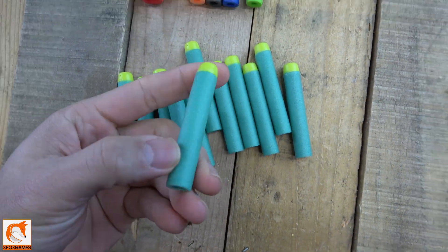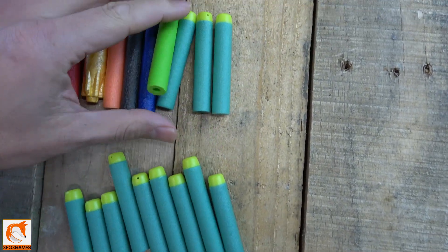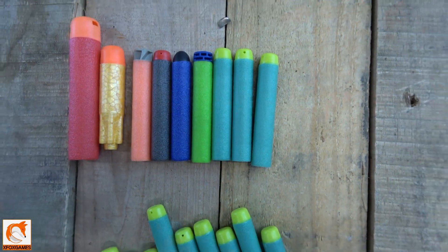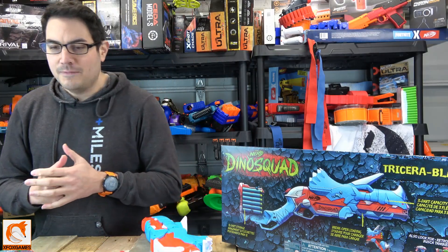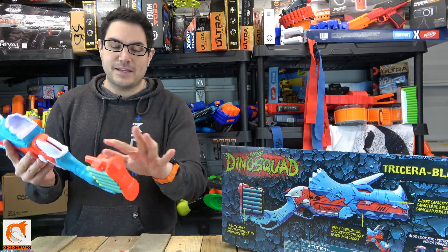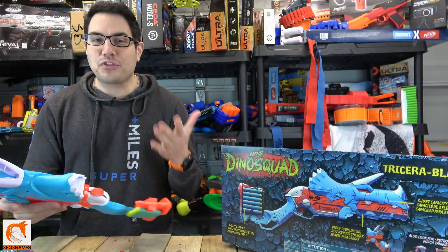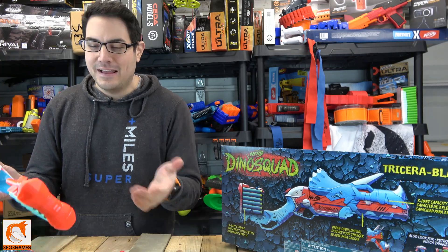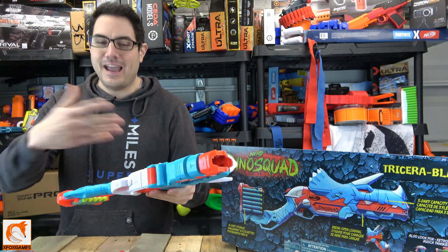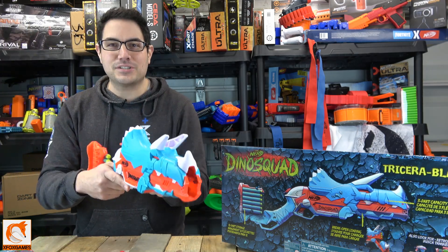It does come with 12 Dino Squad themed darts — kind of turquoise green with a yellowish-green tip. They give you enough, though they're three short to fill up the whole blaster. On the back of the blaster there are 12 slots for additional darts, but if you have three inside the blaster ready, you're three short. You usually just stick three in and go shoot — I always wish they'd just give enough to fill up the whole back and the blaster for full capacity.